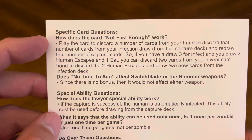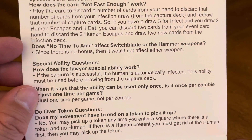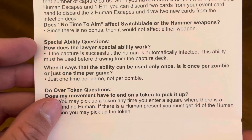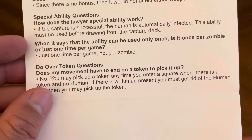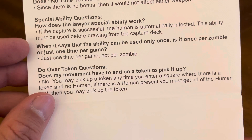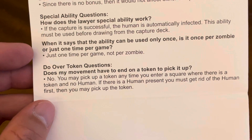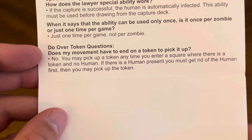There are frequently asked questions, specific card questions like how does the card 'Not Fast Enough' work, and does 'No Time to Aim' affect the switchblade or hammer weapons. There are special ability questions, like how does the lawyer special ability work — is it once per zombie or just one time per game? And do-over token questions, like does your movement have to end on a token to pick it up. And that's the rulebook.